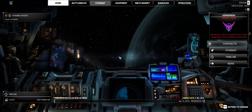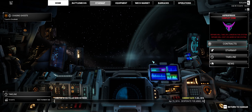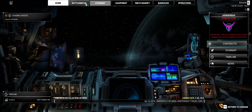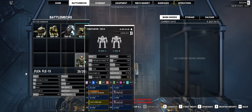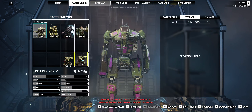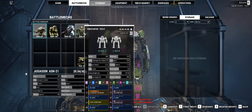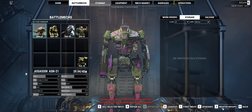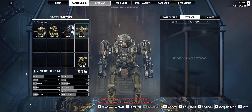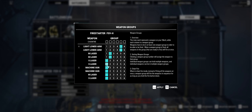Welcome back to MechWarrior 5 Mercenaries. We're doing another episode short where we're doing one mission. We now have the Firestarter. So the Flea is going to go here, the Firestarter's here. Looking at weapon groups on the Firestarter - we got small lasers, medium lasers, and machine guns.